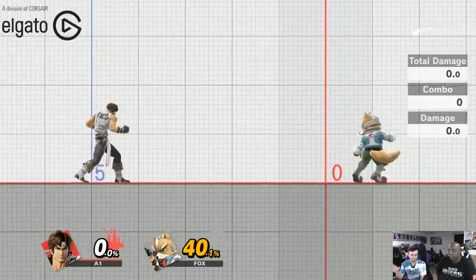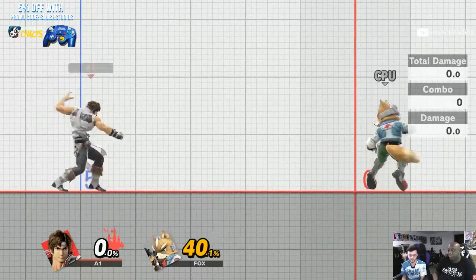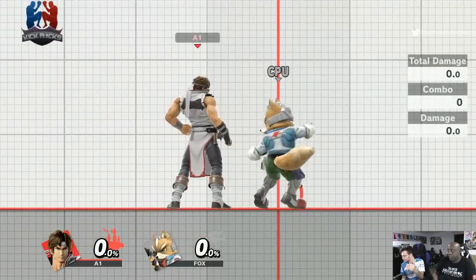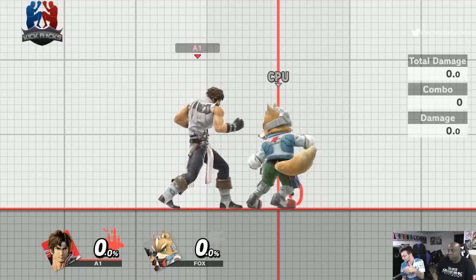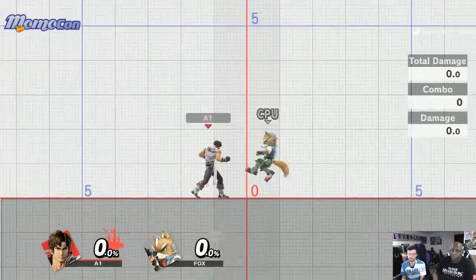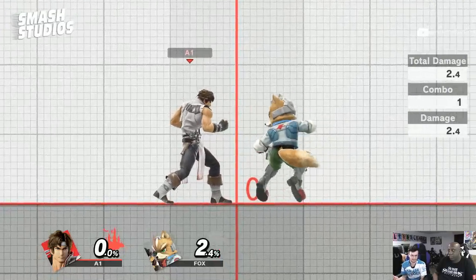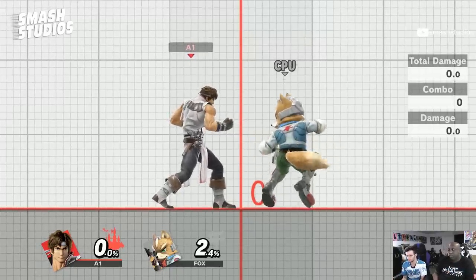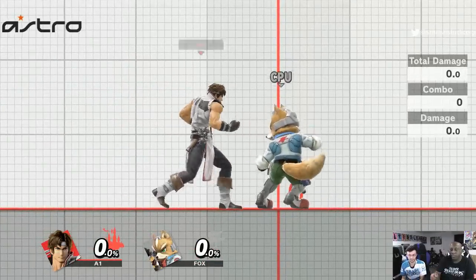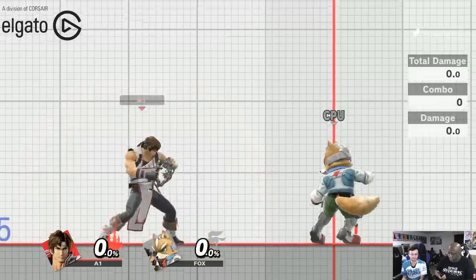While we have the general idea of how these characters work, let's go over their frame data, what their moves do percentage-wise, and things like that. We're going to go from jabs to specials, tilts, smash attacks, aerials, throws, and then frame data on rolls. First, jab one hits on frames five to six, is only active for about two frames, and only does two percent.